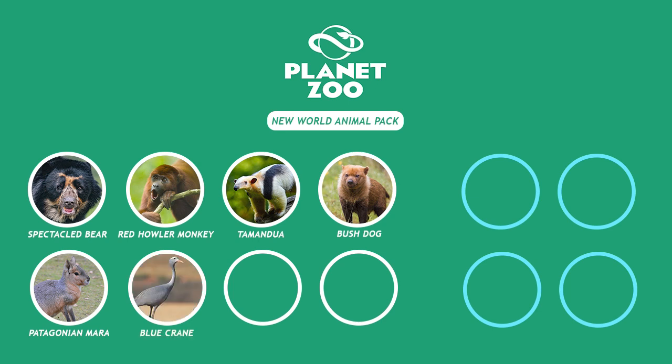The sixth animal on my list is the Blue Crane. I imagine this would be a relatively easy one for Frontier to implement - they could use the existing model and animations of the Red-Crowned Crane, just remodelling and adjusting behaviours, needs, and enrichment items accordingly. It's simply another bird that we desperately need in the game.